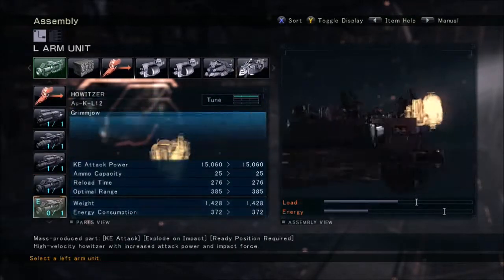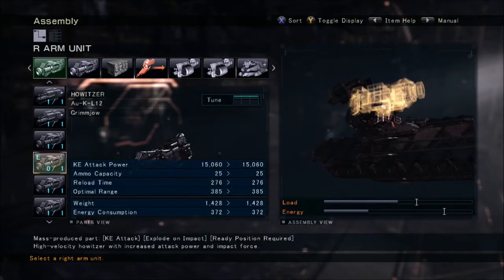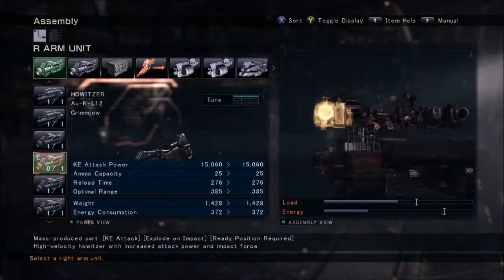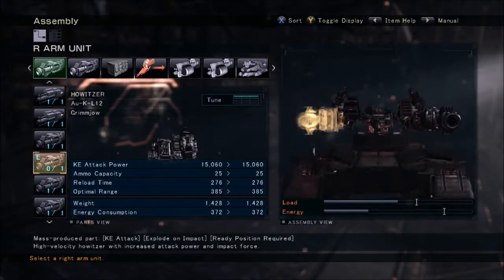With this build, you need to move a lot — you can't just stand still. You need to swipe them. The ones I like to use, but are a little tricky because of their ammo, is the AUK L-12.